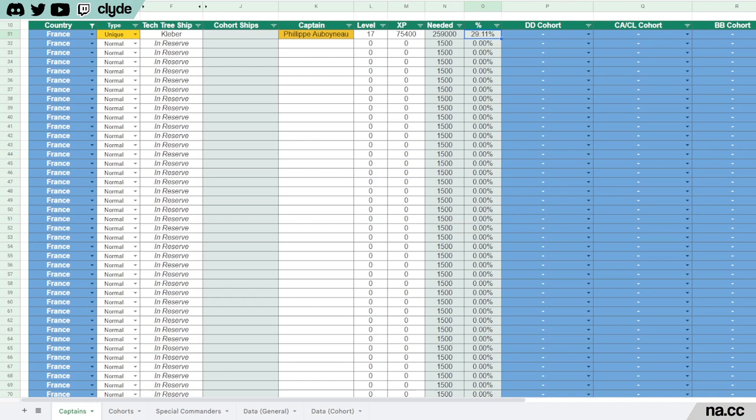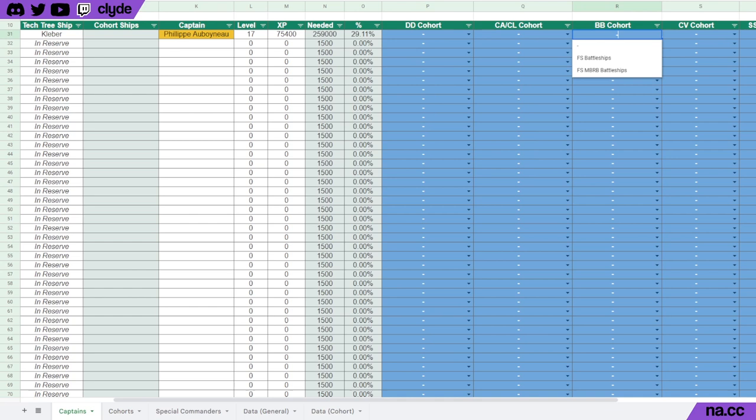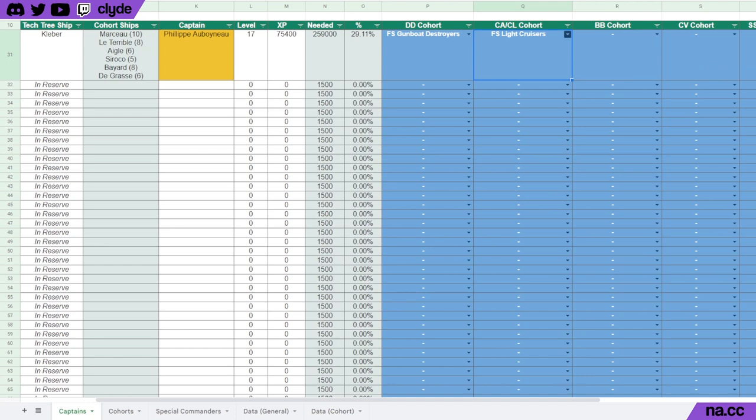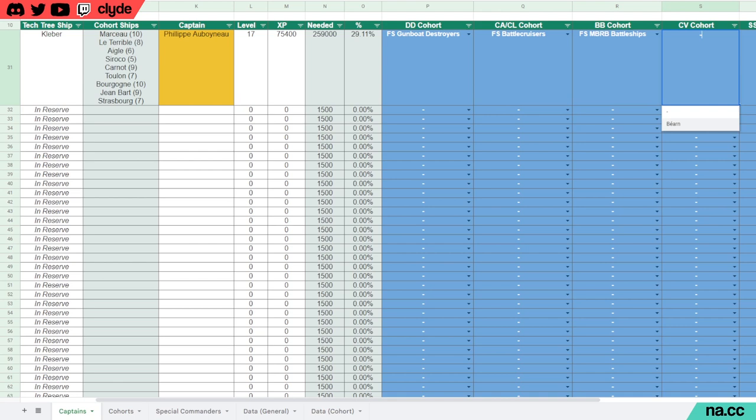Next, we'll add his level — let's say Philippe has 17 points. Putting 17 into the level column automatically updates the XP needed column to show how much XP it takes to reach level 18. Then we add his current XP — let's say 75,400 experience points. This automatically calculates the percentage column, meaning Philippe is 29.11% of the way towards level 18. Note that the needed and XP columns are shaded light green, indicating auto-calculated formulas — do not type in those cells.